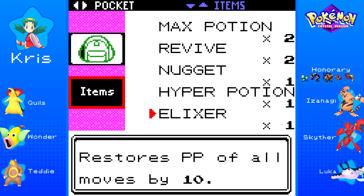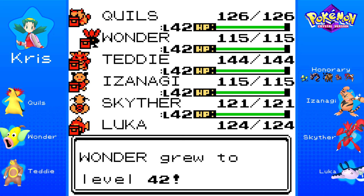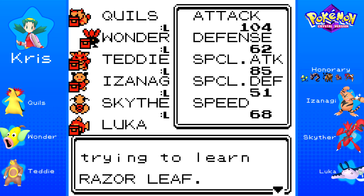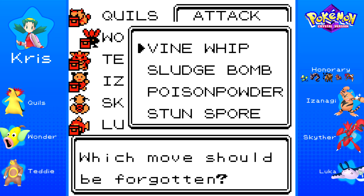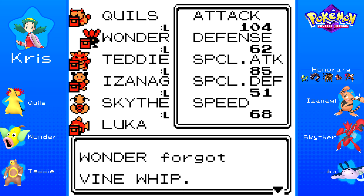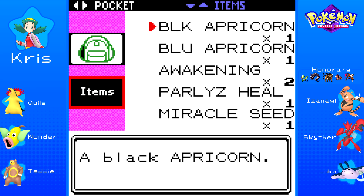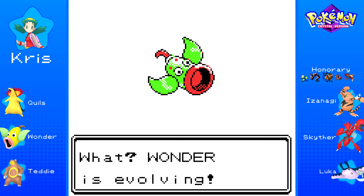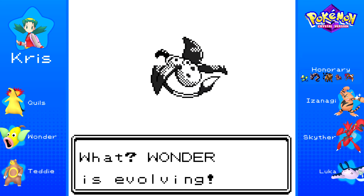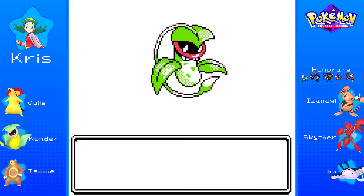Let's use a couple of items here, such as this Rare Candy. I want to use this on Wonder to get it up to level 42 like the rest of the team. And it is finally, after all this time, learning a move that is better than Vine Whip. Better late than never — but holy crap. Wonder has finally learned Razor Leaf. And you know what that means? Let's use a Leaf Stone and fully evolve Wonder and get our team fully evolved. It's been a long time coming, but here we go. Wonder has evolved into Victreebel.